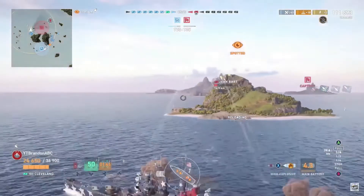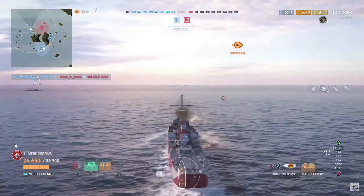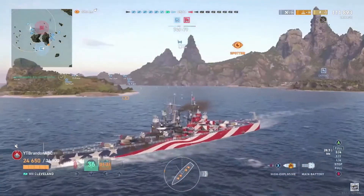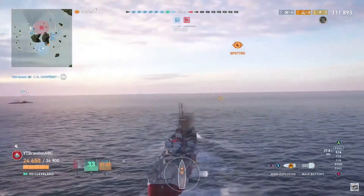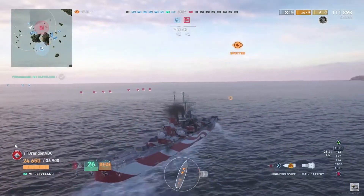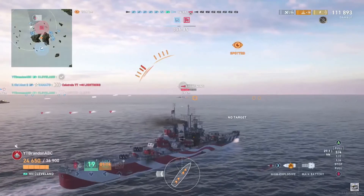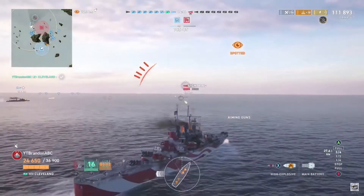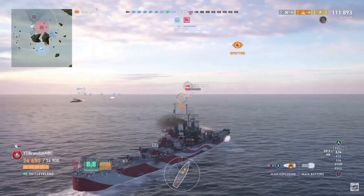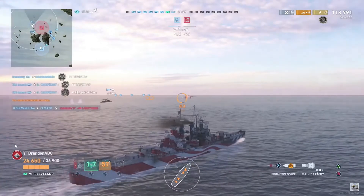Setting fires on the Jean Bar very nicely, getting the Witherer medal, and the enemy Wichita is now gone. There goes the Jean Bar — that literally just leaves the Lightning. The Lightning fires torpedoes again, this time using two narrow spreads. Using the minimap to work out vaguely where she was based on the direction of those torpedoes — but she's given herself up by opening fire on the Gearing, which means she's now spotted. Engaging with Alpha and Bravo turrets, a few more hits — and there she goes. That's the end of the game.